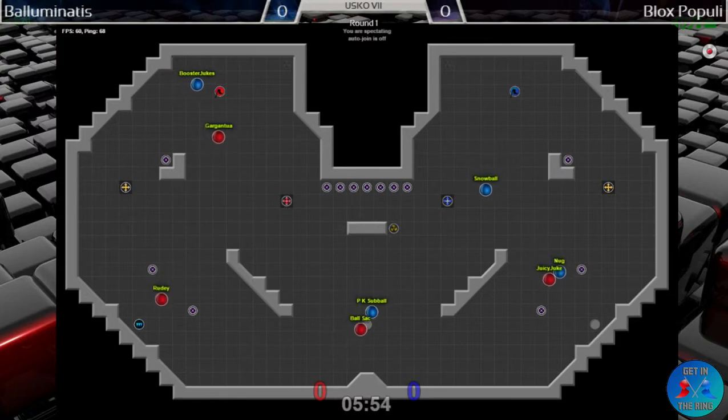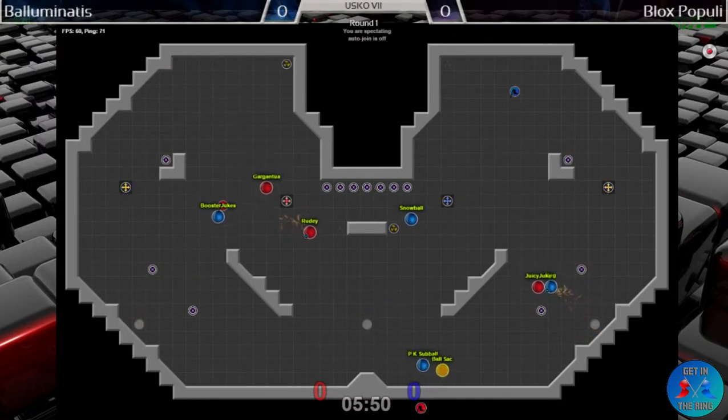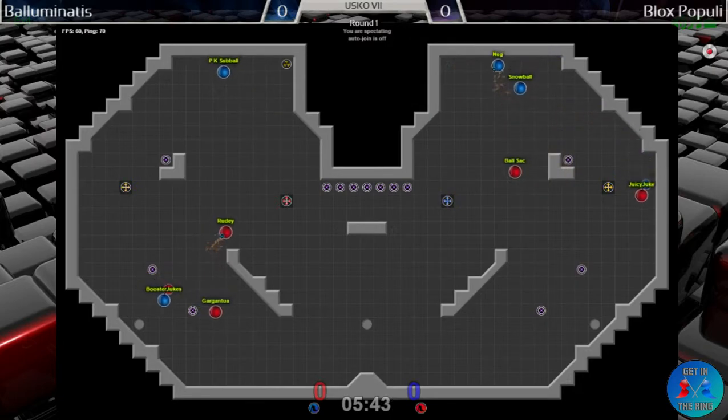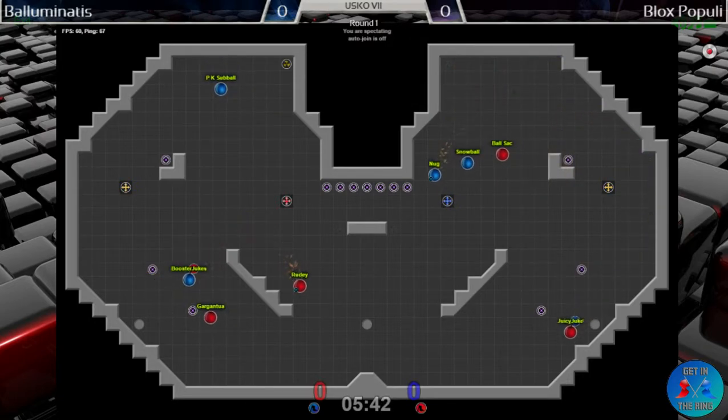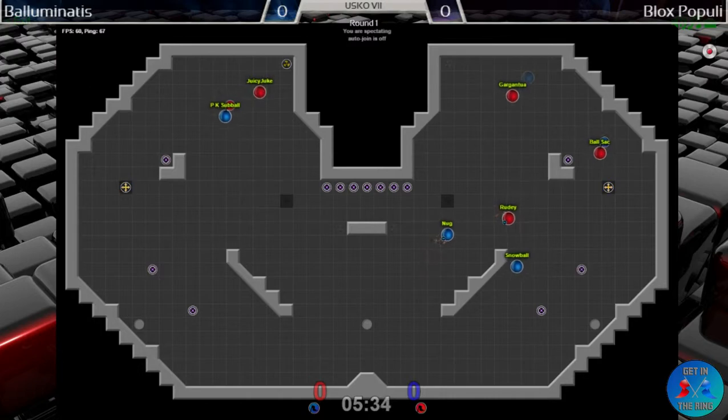Another round of power-ups coming up. This time we see two out of three going to Ball Illuminati's. Rudy should be able to get this return with that Juke Juice — Juice Juke gets out of base. Nice Juke — Booster Juke, absolutely going for that middle lane.